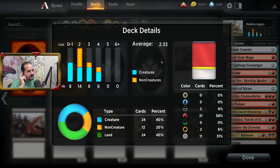Let's go to deck details. The first thing that stands out to me is the average cost per card only being 2.33. That tells me that this deck is extremely low to the ground — it gets on board, stays on board, and just wins the game as fast as possible. So pretty much aggro in a nutshell.